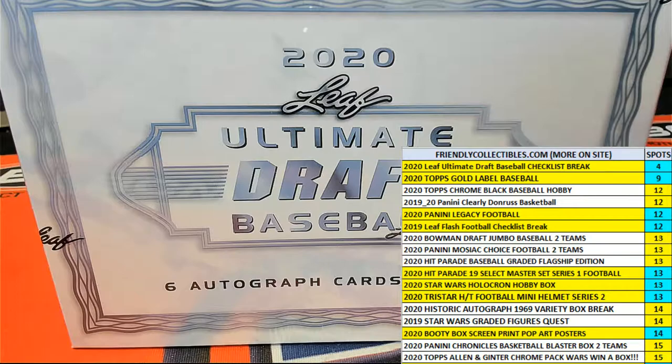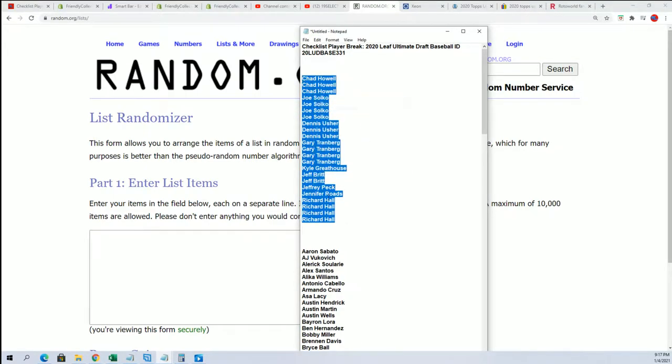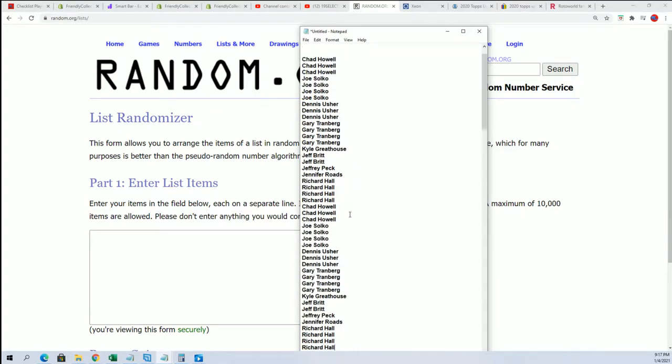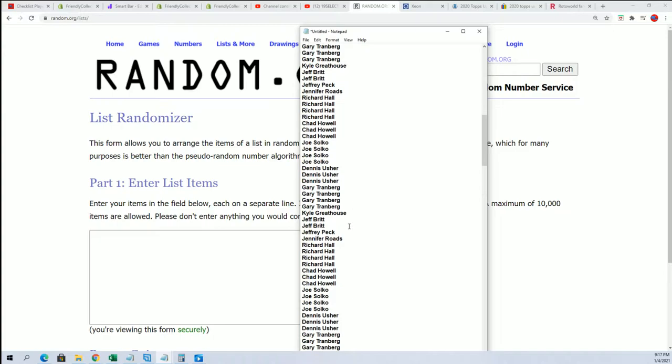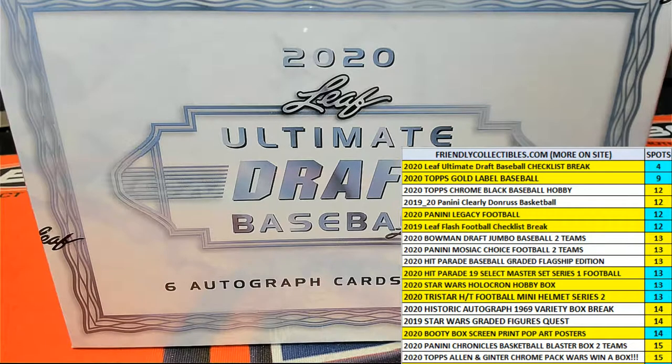We're going to start the random up in just a second. I'm going to multiply the owner list by six so it matches the amount and number that's on the checklist. Now we're going to randomize both lists seven times a piece and then stack the lists up side by side. That's how you'll get your checklist player.